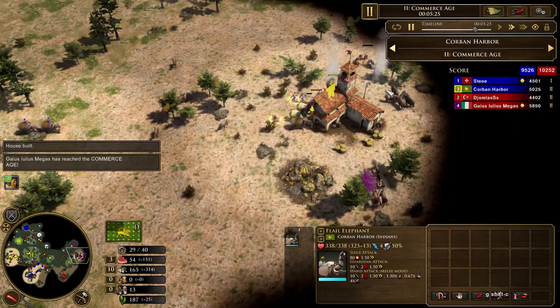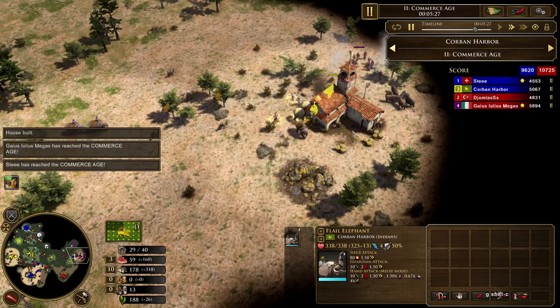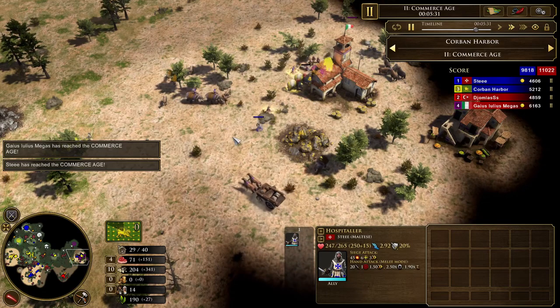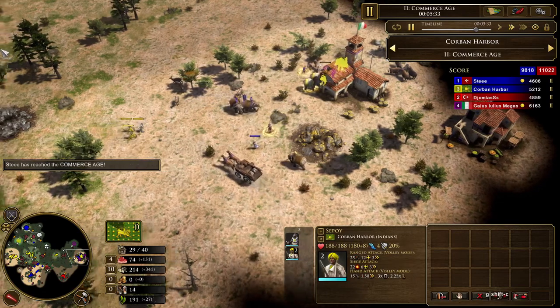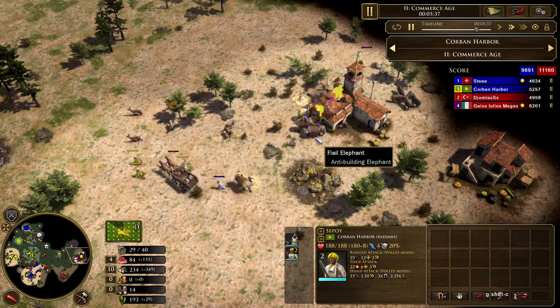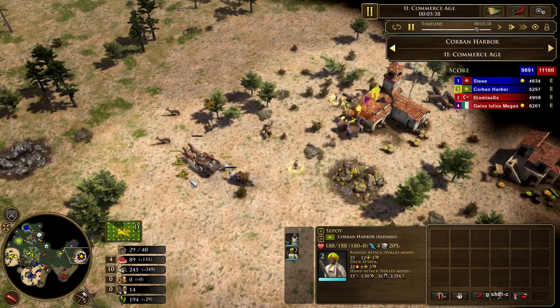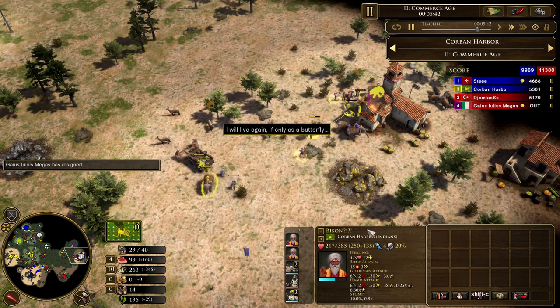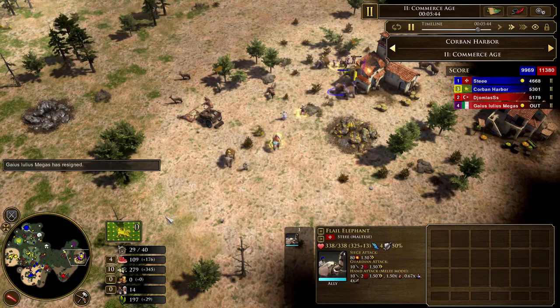There's your Flail Elephants — they're coming. Now these elephants have basically 160 siege. I spotted that he aged up with the governor, so I chased him around with the Flail Elephant, you chased him around with the Hospitaller. Yeah, he's trying to snare my guy — meanwhile we're sieging down the town center. And he quits, just right then and there — the fastest quit you've ever seen from a rush.